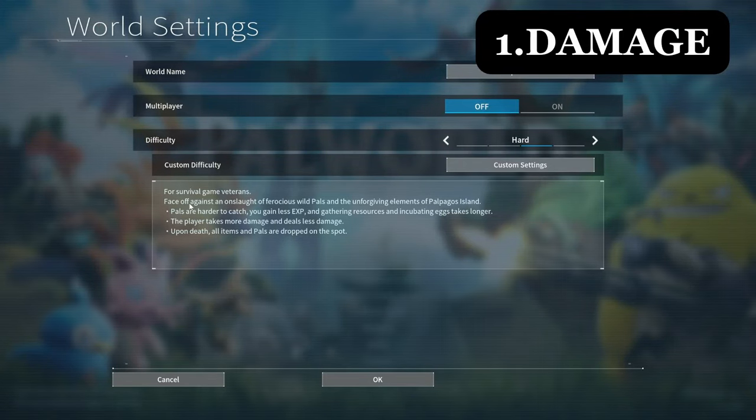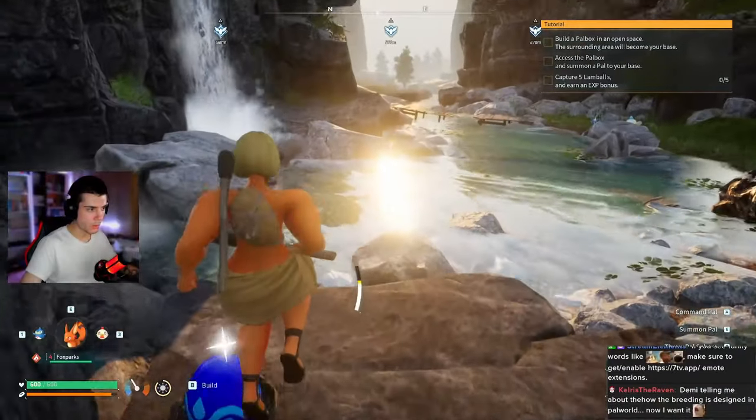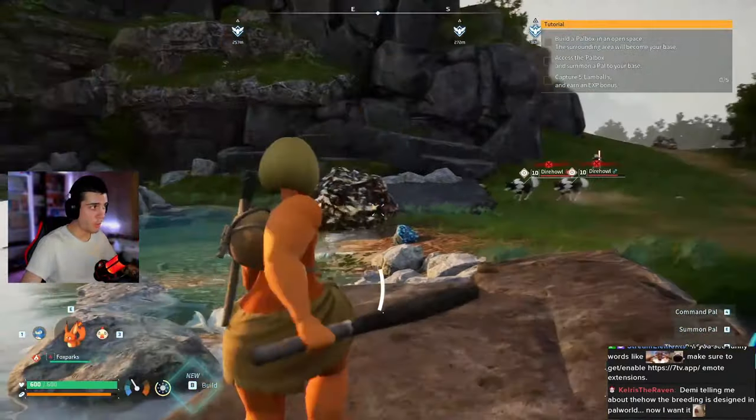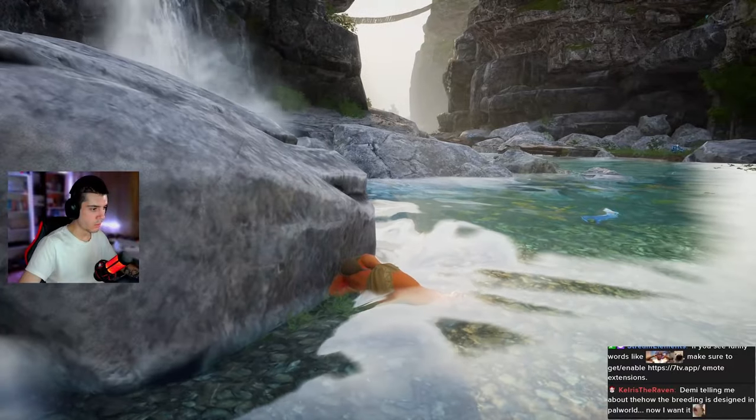The first major difference is the damage dealt. On hard mode the pals deal more damage to you, which is obvious. The not so obvious thing is that the multiplier is not 2x but 4x the damage from normal mode. You can pretty much expect almost every type of pal to one-shot you even early game, and if you are lucky they will at best two-shot you.